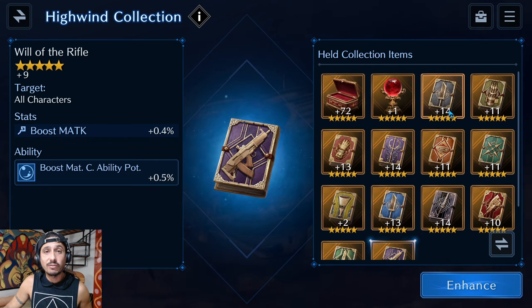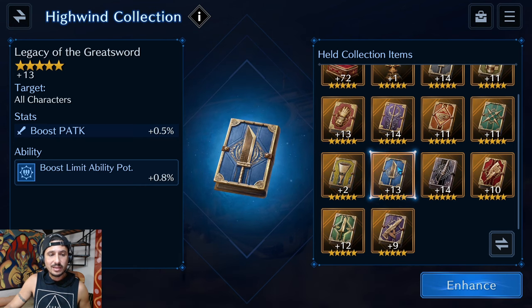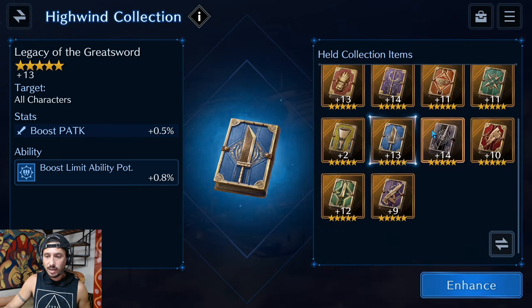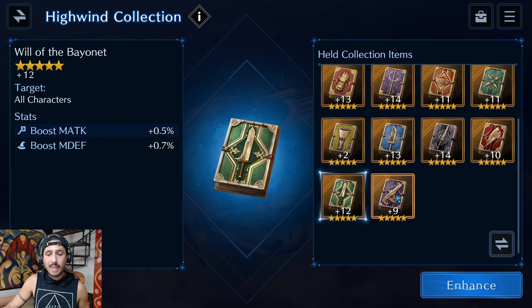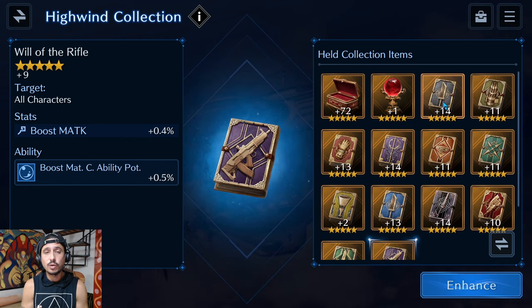Each book represents a different character: Cloud, Barrett, Tifa, Aerith, Red XIII, Yuffie, Cait Sith, Zack, Sephiroth, Glenn, Matt, and Lucia. They are directly correlated to which characters you've built up in the game. I like a balanced account, so I'm not going for OB10 on every banner — unless they drop an Advent Children banner.